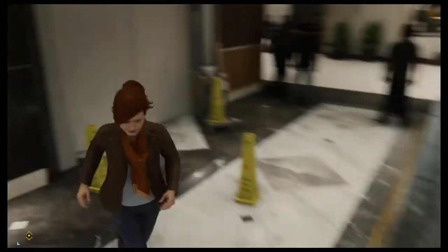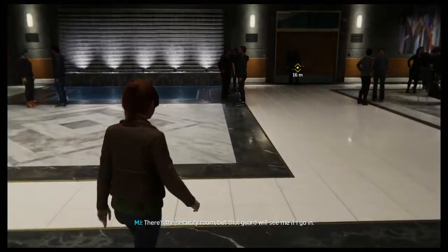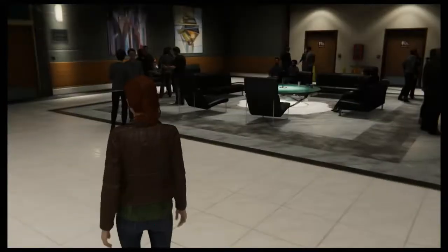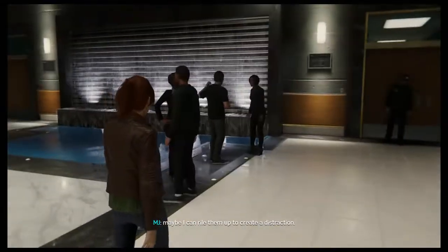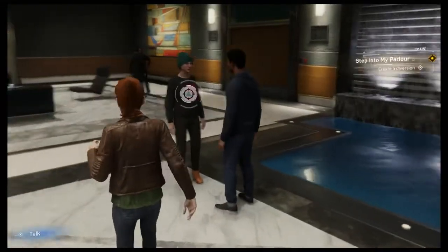The security room is guarded - the guard will see me if I go in. But residents are pretty upset. Which guard can I rile up to create a distraction? Let's create a diversion.